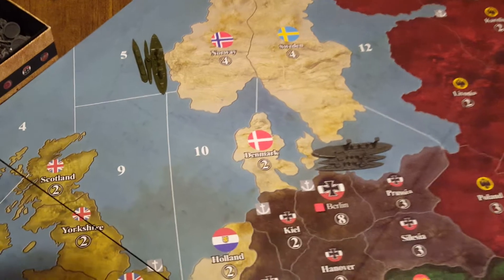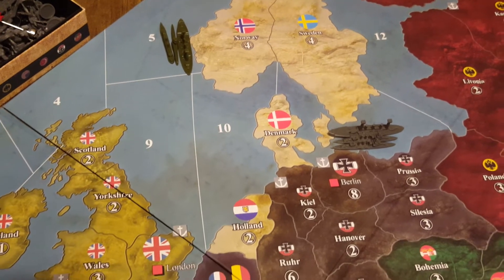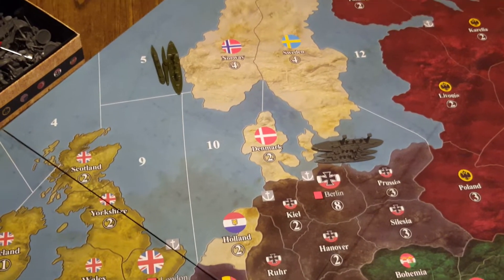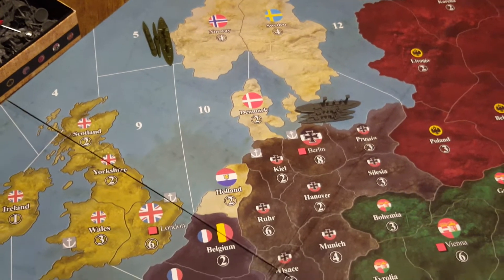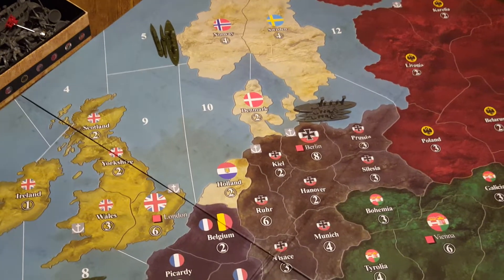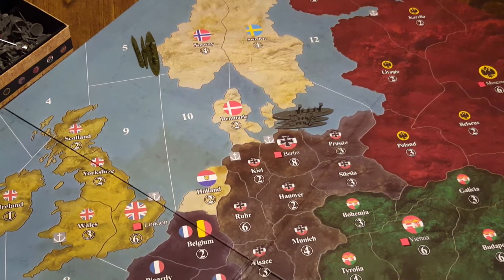Now, because there are multiple ships here, I would recommend that Germany call out what it's rolling for. That way the American player doesn't get to decide how to distribute those hits — it's probably going to want to take one on the battleship and keep the other ships around. So I would recommend that Germany distinguish: this die is going to be for the battleship, this one for the sub, this one for the transport.